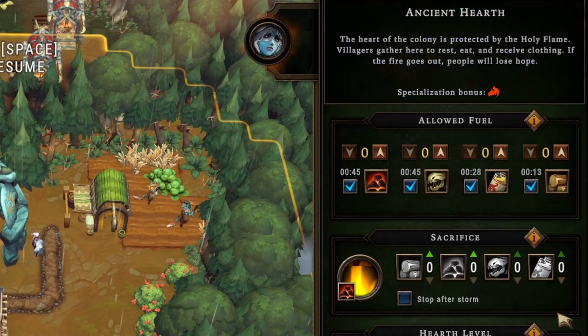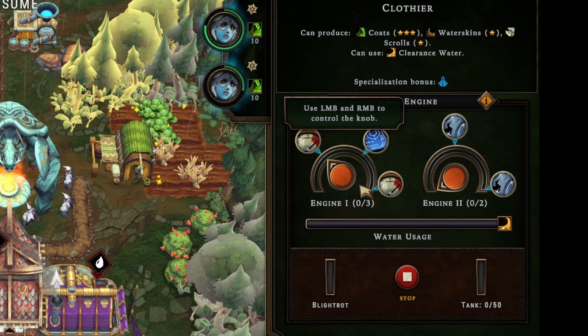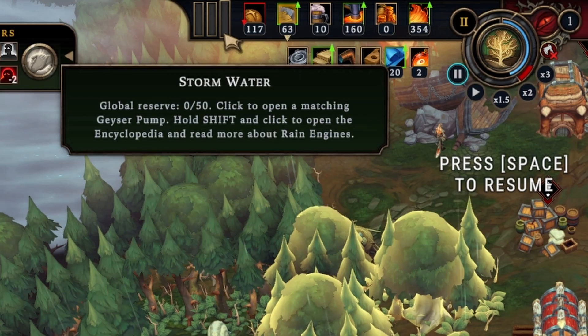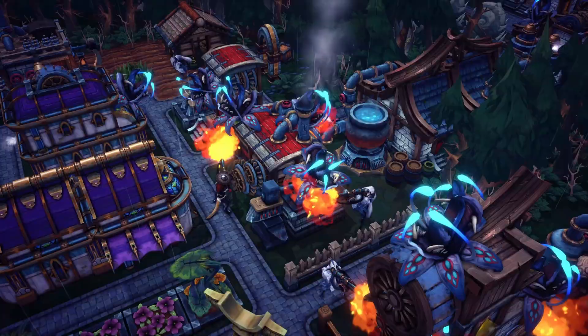Finally, probably one of the more advanced features: rain punk. Since it never stops raining in this world, people have decided to use that as a source of energy to increase the productivity of their different buildings. Each cycle, the storm produces different types of rain that can be used, and certain buildings can only use one or sometimes all three types. Either way, this can drastically increase the productivity of your settlement — however, there is a cost. The more rain punk you implement, the higher the blight and corruption you'll have to fight off. Depending on the difficulty level, this may not affect you at lower settings.